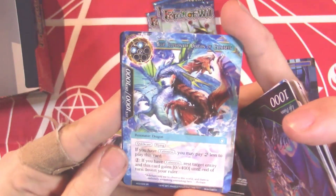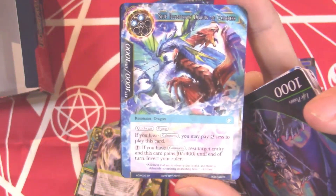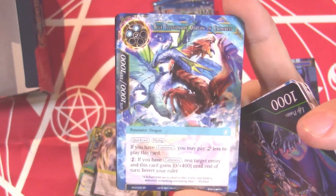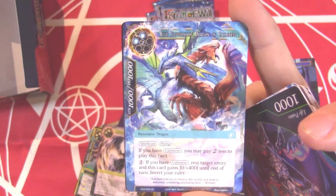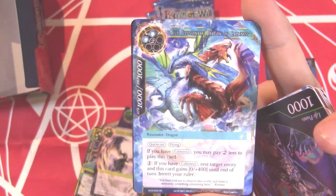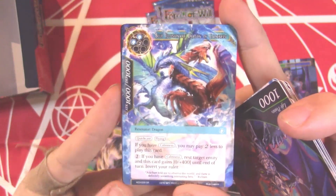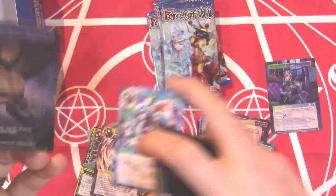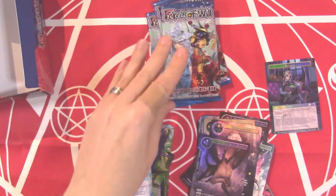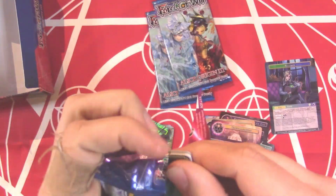The Blue Illusory Dragon of Calmness — Quick Cast and Flying. If you have calmness it costs two blue and one. If you have calmness, rest target entity and this card gains 400 defense until end of turn, then invert your ruler. That's nuts! And we got a full art Griffin in the pack too. Both of those dragons are nuts — those Reflect/Refrain are probably putting in some work. People worried about Priscilla, I don't know — there's a lot of stuff still going on.